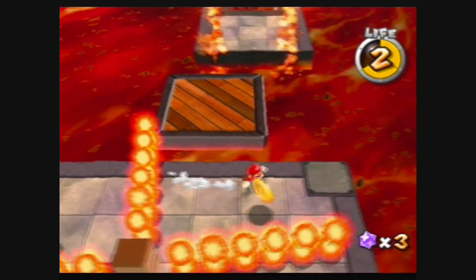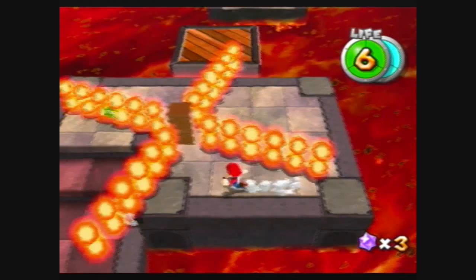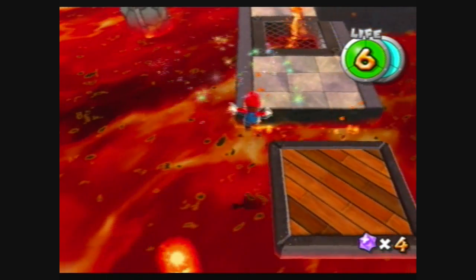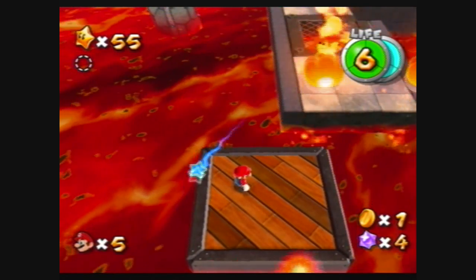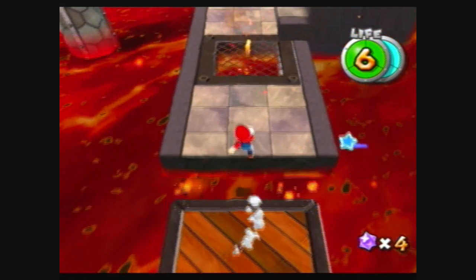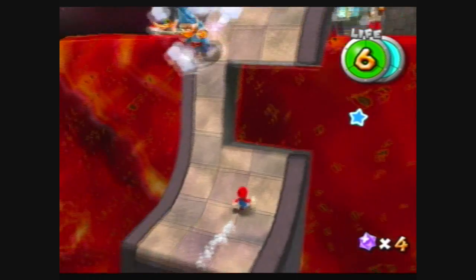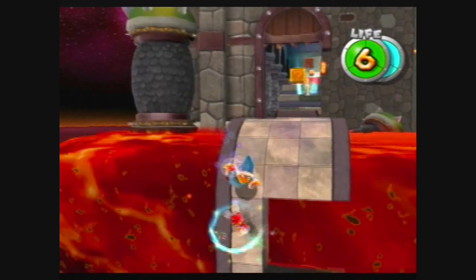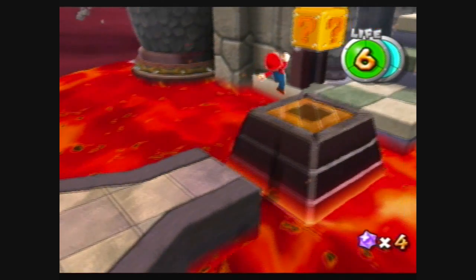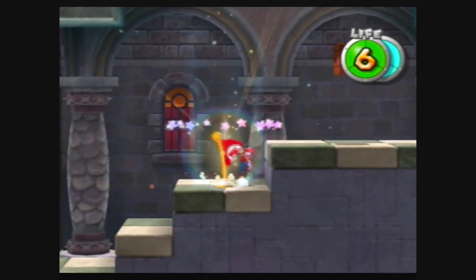Here you might want to follow along the fireball platforms to get a life mushroom — very handy. And here you want to jump on the crate, which is moving left and right, to get to the next platform. It's another Magikoopa — kill it, and then just keep going forward. We're already at the checkpoint.